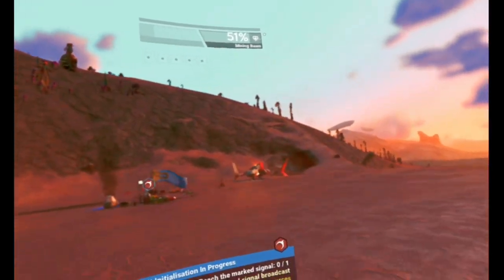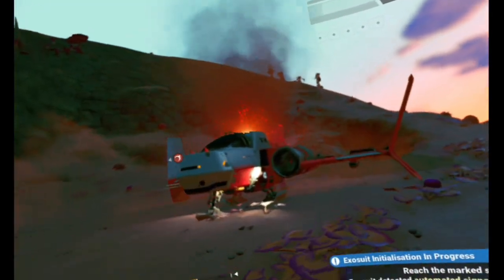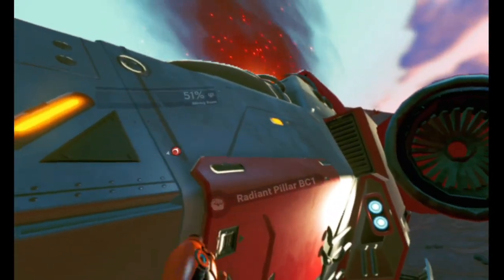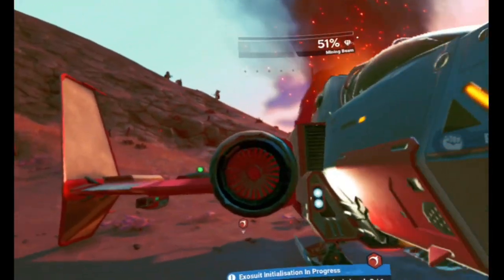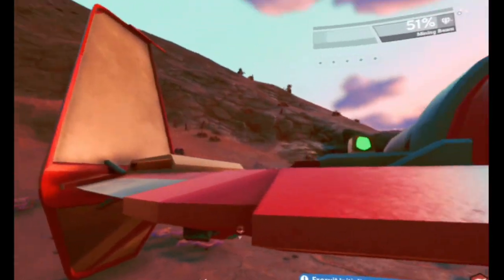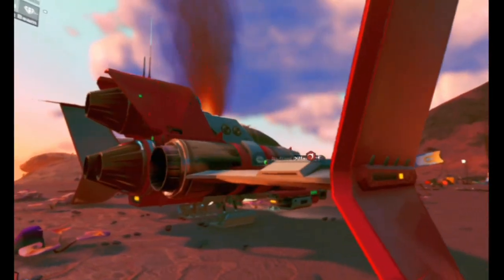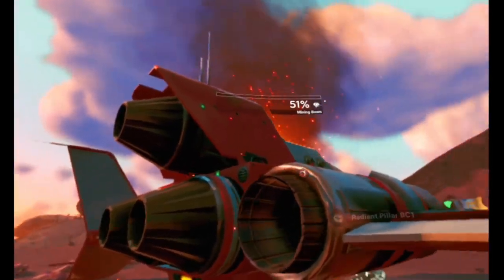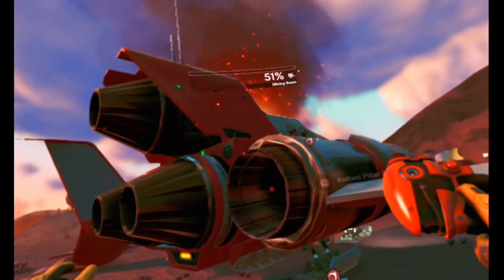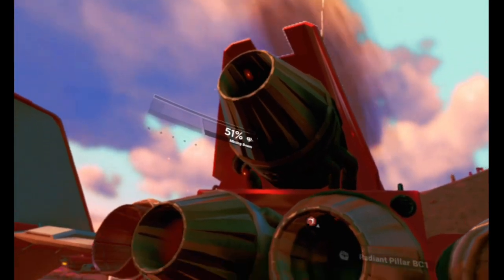Oh it's a ship! Oh my god - the signal source! Oh wow, look at you baby, you're beautiful. Radiant Pillar BC1! Oh look at that, it's got like a sensor sticking out the front. Your engines are beautiful, you've got lovely long wings. It's like a flying V - you look a bit like Spike's ship from Cowboy Bebop, he had these on each side though. Oh those engines are just beautiful, I love you!